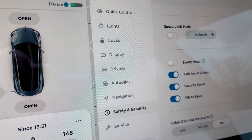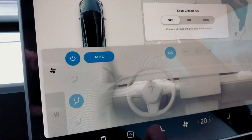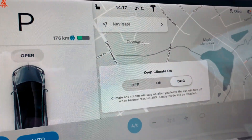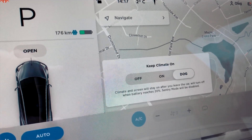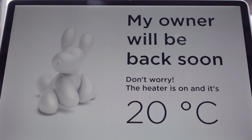Another new feature is Dog Mode for ventilation. When you leave your dogs in the car, the climate control stays active. An icon shows up on the main screen indicating that the temperature inside the cabin is fine — you'll even see a cute dog sitting and wagging its tail.